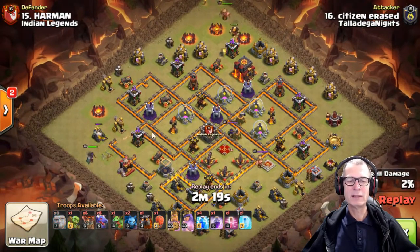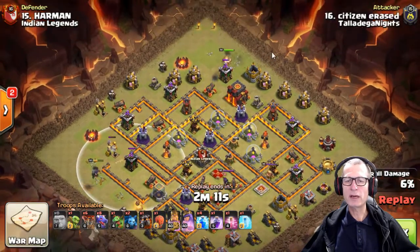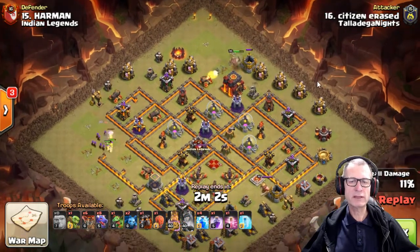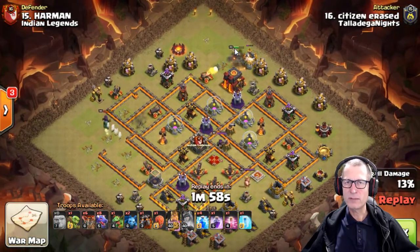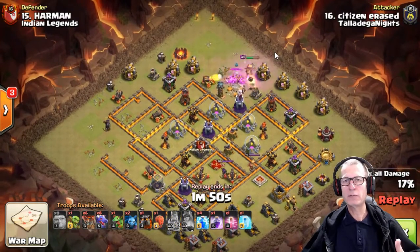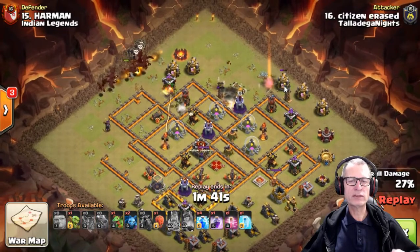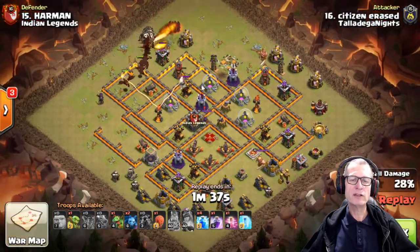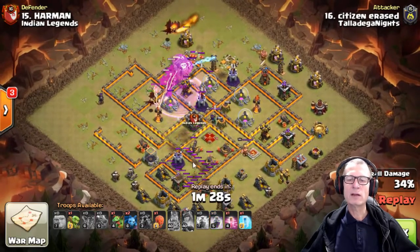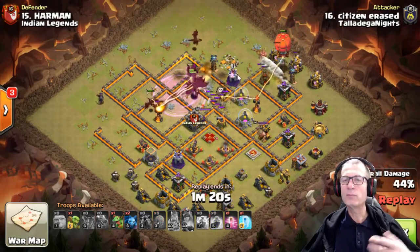The Queen has gone down and she's taking fire straight away — she was really in range, so that couldn't be helped. The giant went down at the top, distracting the archer tower and cannon so the King could take out a few things. The health that the giant had would have been taken off the King from the get-go — this way it kept the King alive longer. His rage ability got about halfway, then he used it. The King still had his rage until just now, and now he goes down — so he did get maximum use out of the rage. The hound has gone in.